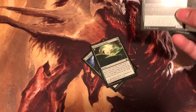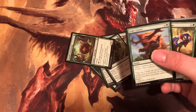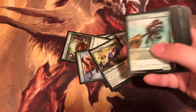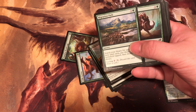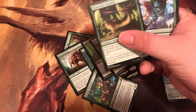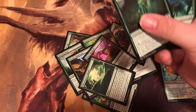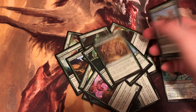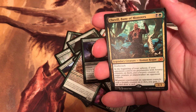We've got Elemental. Elemental Impulse. Starrix. I'm just going to go through these fast. We've got the Great Horn over here. We've got Recluse. We've got another artifact. Shimmer Path. And the rare is... Chevelle, Bane of Monsters.